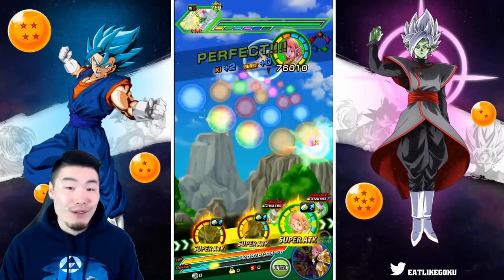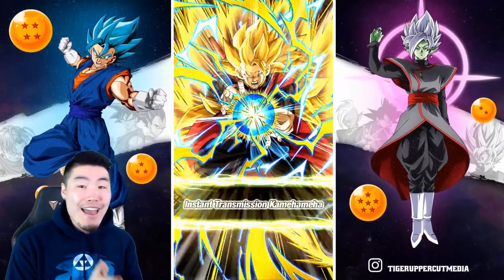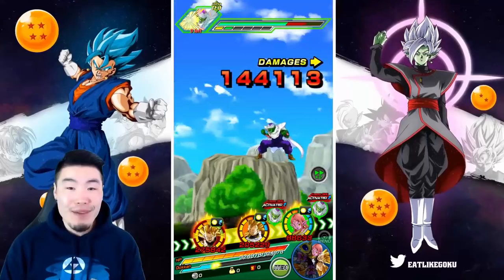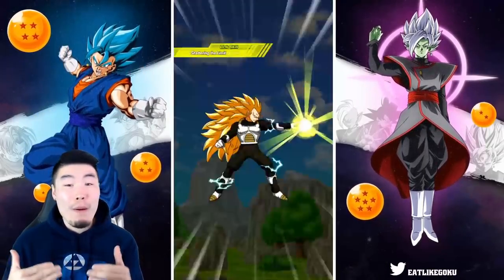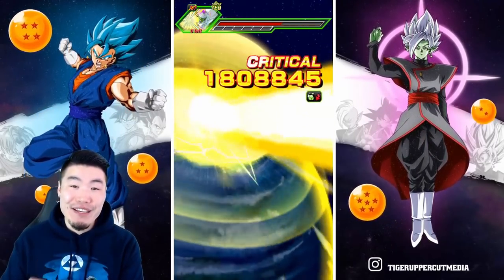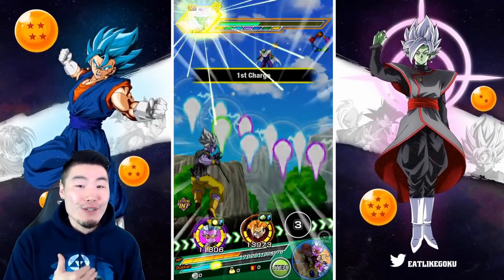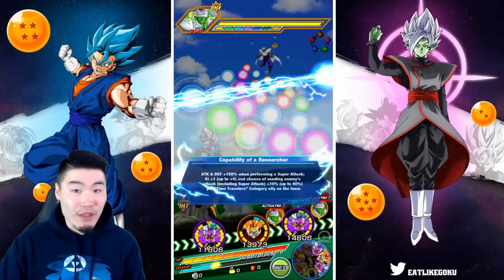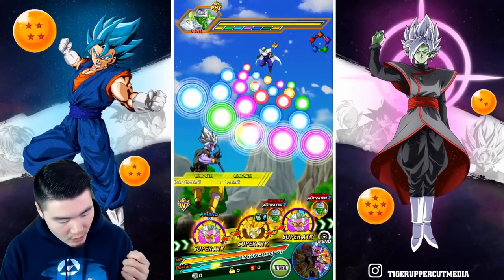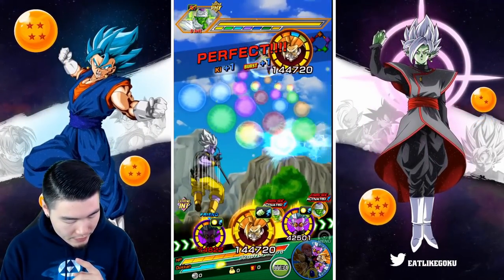Goku with 1.5 million attack, two dupes — amazing animation. Let's see what Vegeta does — Vegeta's at 1.8 million! On a 130% team! On a 170% team like a Super Saiyan 3 team with a support on rotation, they'd be getting over 2 million — the damage would be pretty out of control.